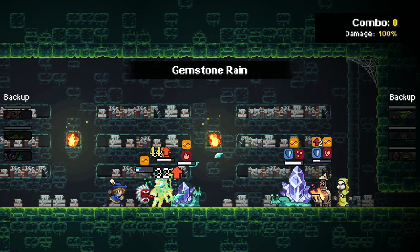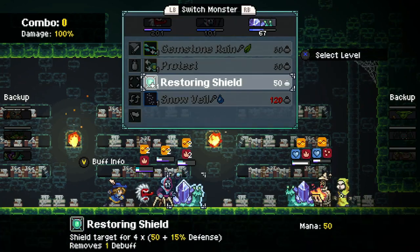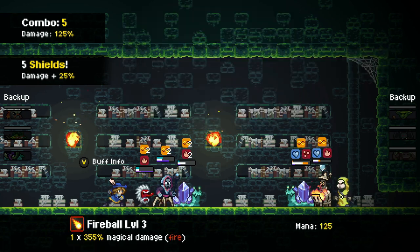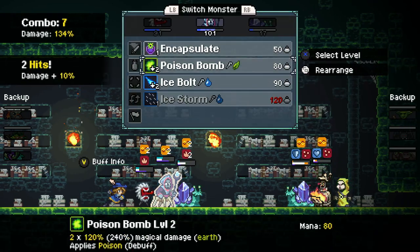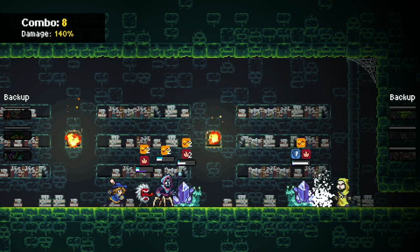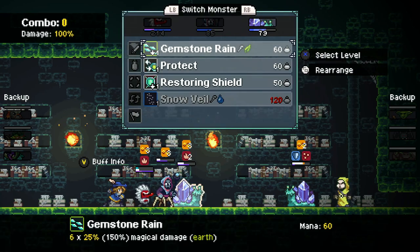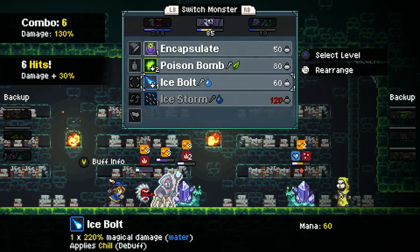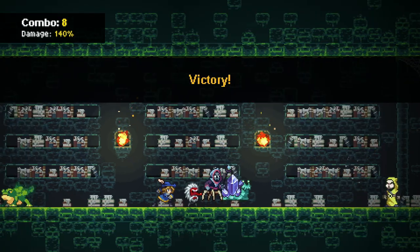There we go. Now they have less mana to work with, so that's good. Alright, and then we'll switch into you and go for that, and then hopefully this will be enough to finish him off. Perfect. Alright, now we should just be able to finish this guy off no matter what the case is. And boom! We defeated him, finally.